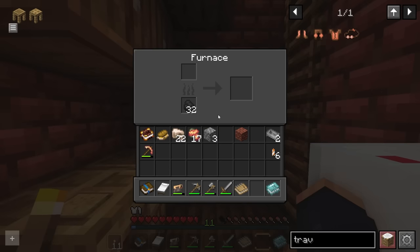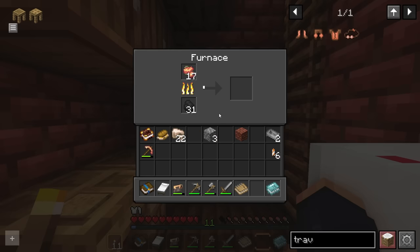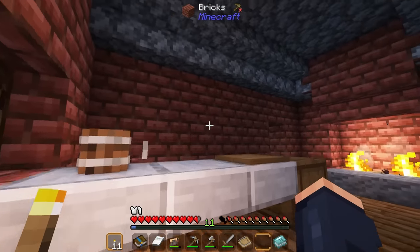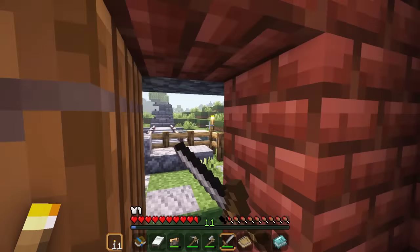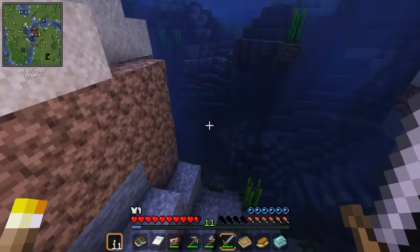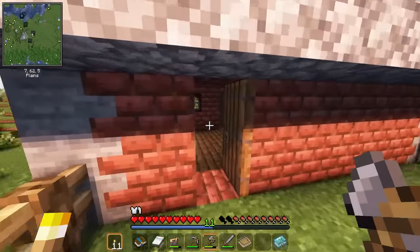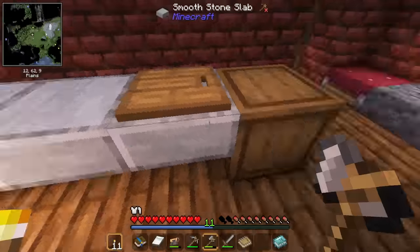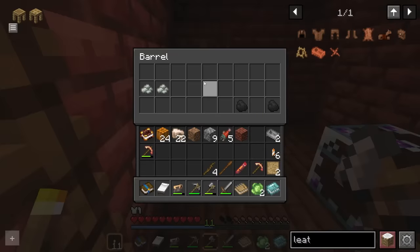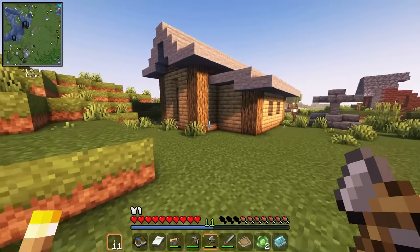We have a furnace — it's just a regular furnace, retextured. We need to smelt all this raw copper right off the bat. While it's smelting, we should go hunt some cows for quick food. I can also take out some salmon. I managed to stumble upon another one of these little starter houses — they're a bit more common than I was expecting. We get another pickaxe and several more starting goods, and there's another house over here as well.